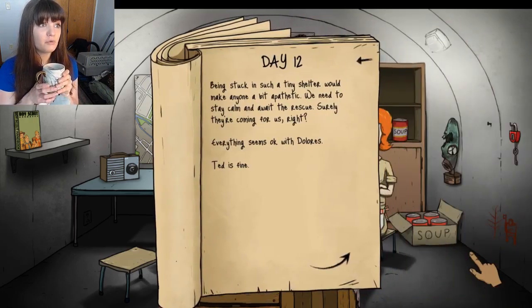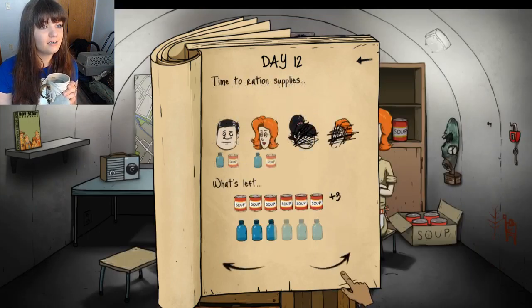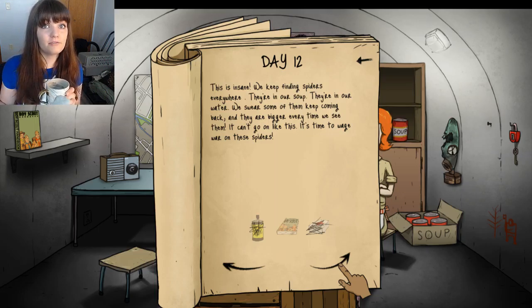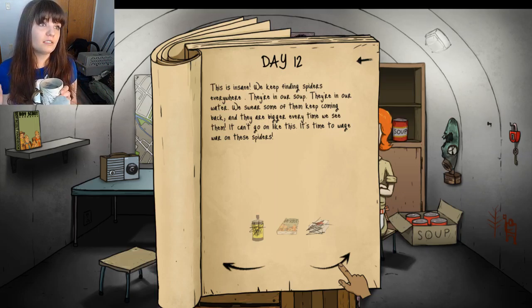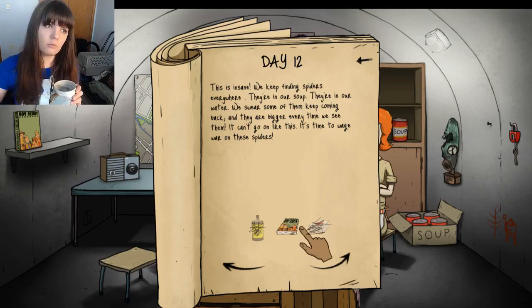Being stuck in such a tiny shelter would make anyone a bit apathetic. We need to stay calm and await the rescue — surely they're coming for us. Hopefully Timmy comes back before day fifteen. We keep finding spiders everywhere — they're in our food, they're in our water. This is one of the good spots for the Boy Scout handbook; I get to use it. We swear some of them keep coming back, and they are bigger every time we see them. It's time to wage war on those spiders. Boy Scout handbook — smush them all.